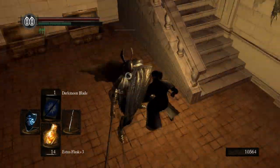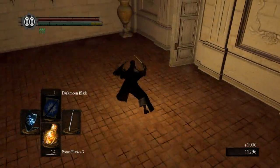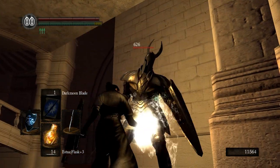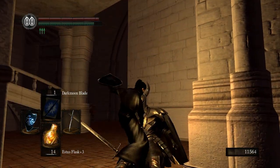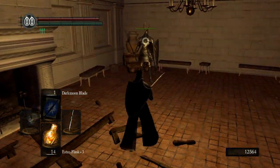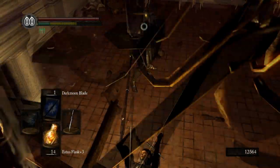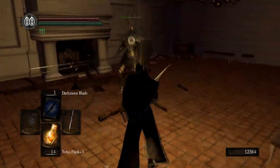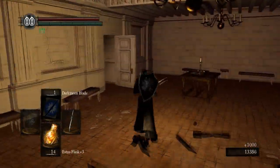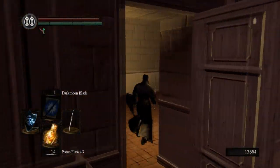Let's see what a parry does here — 626. So a regular backstab and a parry will obviously one-shot him. There's a jumping attack, 237, so that's about half their health. Two jumping attacks did it with a miss in between. Alright, Hornet Ring time — let's see what this bad boy will do with the Hornet Ring. Remember, there is 110 dark damage not factored into the physical damage stats that the weapon shows, kind of like Velka's Rapier, which I believe has dark damage as well.